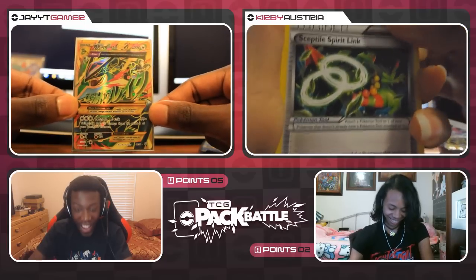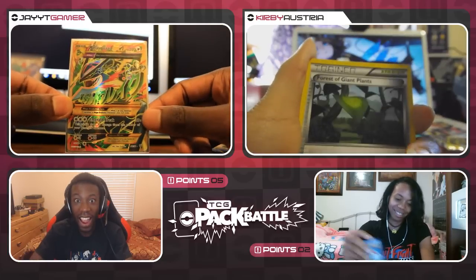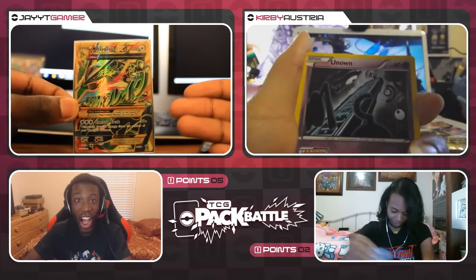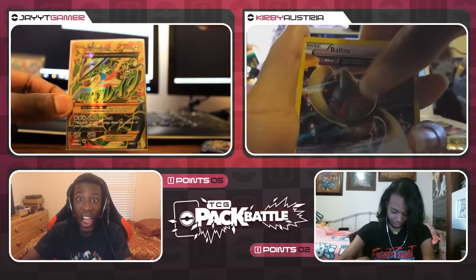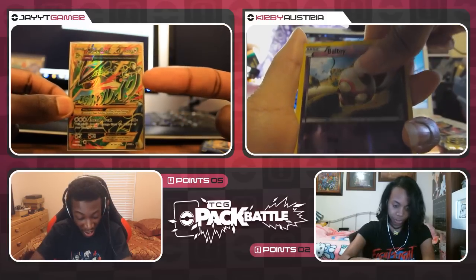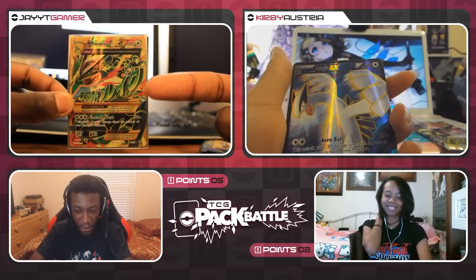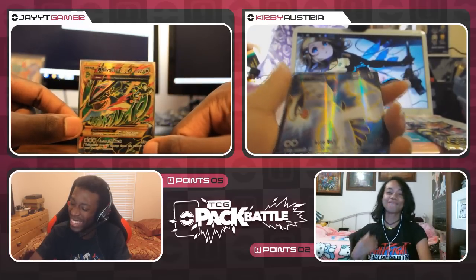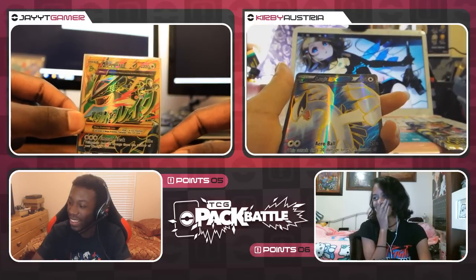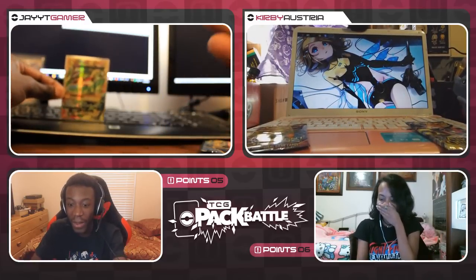Spirit Link, Flareon, Forest of Giant Plants, Shiftry, Unown, Ball, Cottonee, Quagsire, reverse Ball, and a full art Lugia EX! Really? Yes! Dang, that's four points for Valerie. She's still winning at this point — we pull a Mega Rayquaza and she pulls a full art, so not fair.